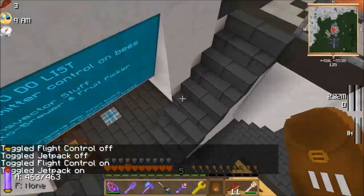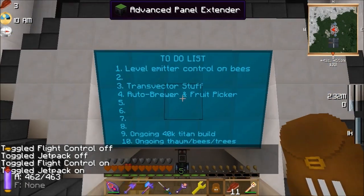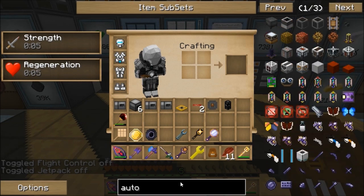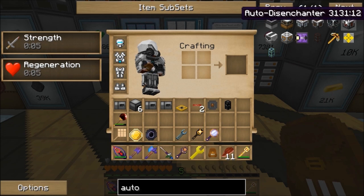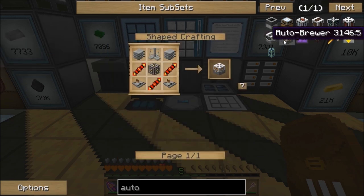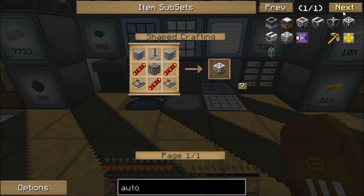I've got no real plans here at the minute. Let's have a look at the auto brewery and see what it's about. There's a few MFR auto machines: auto enchanter, auto jukebox, auto spawner, auto disenchanter. Then there's auto anvil and auto brewery — the two I haven't tried. Let's make both of these. I'll be back in a second once I've made them.